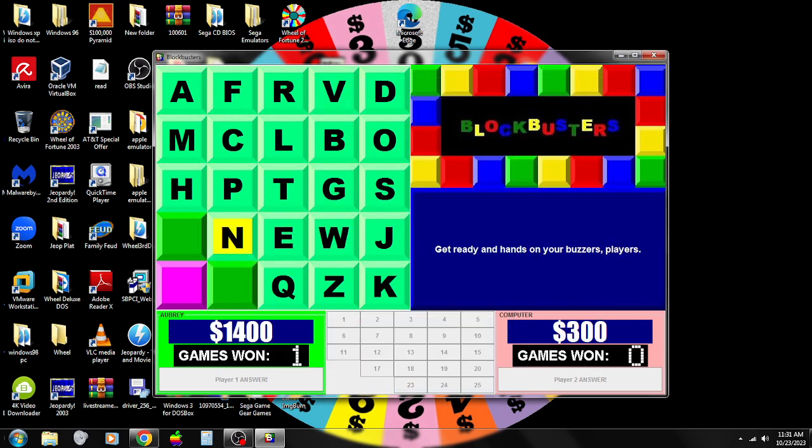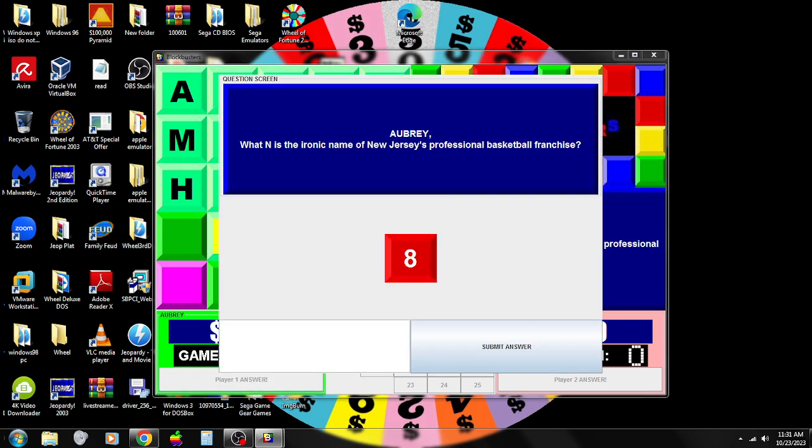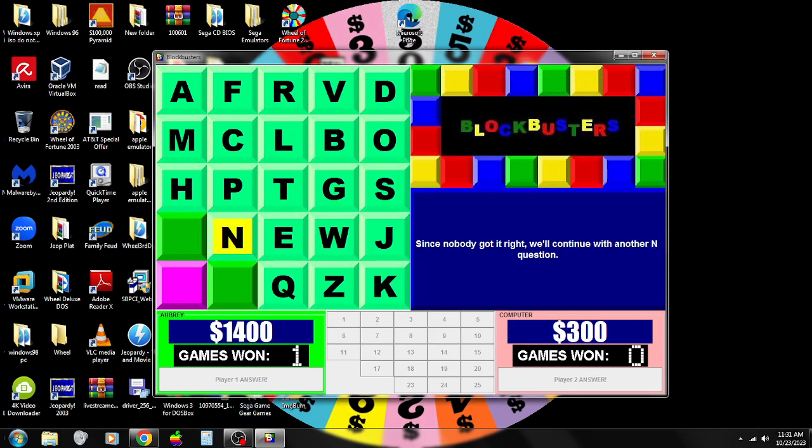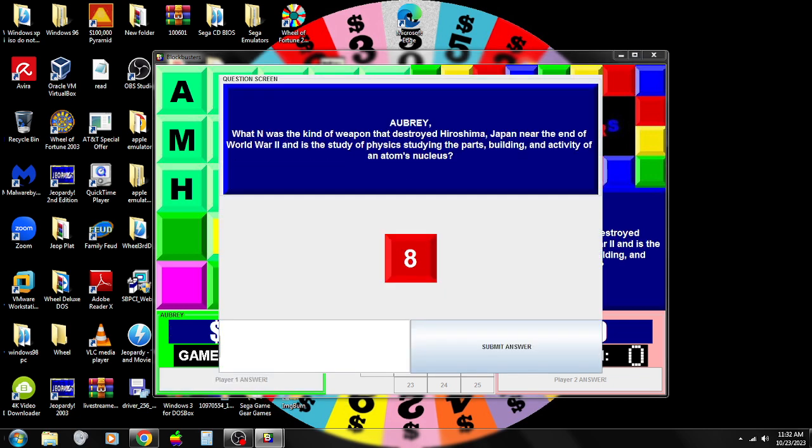N: New Jersey Special Basketball Franchise. I guess Nuggets — no, that's Denver, so it couldn't have been that. I try News — no, that's incorrect. We were looking for Nets — the New Jersey Nets. Nobody got it right, so we try another N: what N is the kind of weapon that destroyed Hiroshima, Japan, near the end of World War II? Nuclear — that is correct!